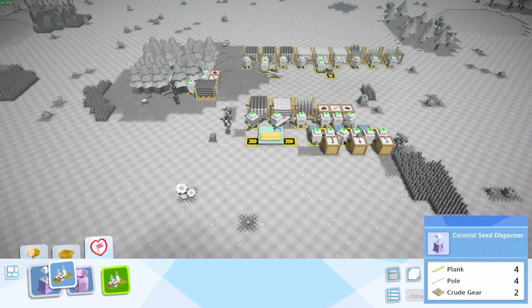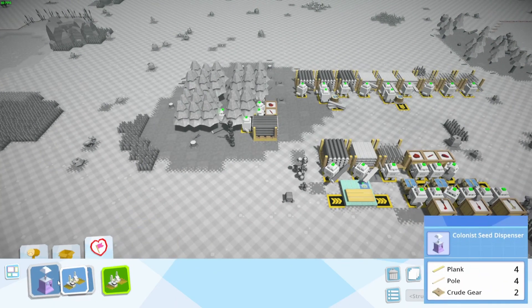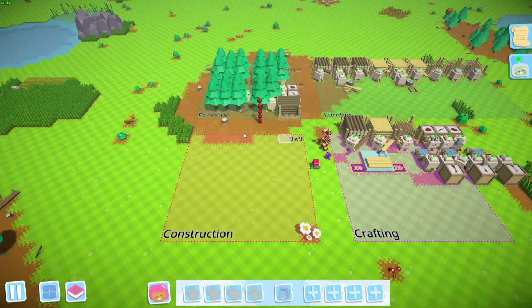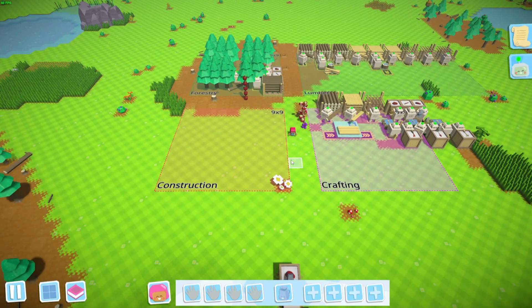As you can see, the first thing I'm going to need to do is start building stuff. Well, that's what I have this square for — it's going to be fenced or signed off, something to mark it as: hey, this is where I'm constructing stuff.